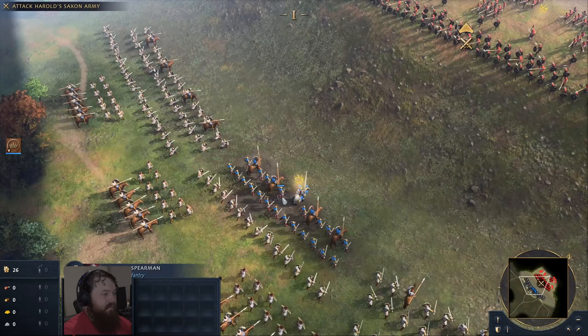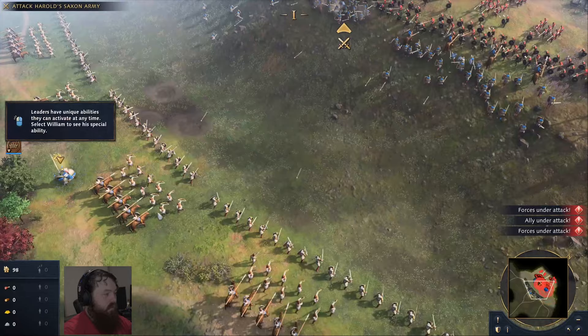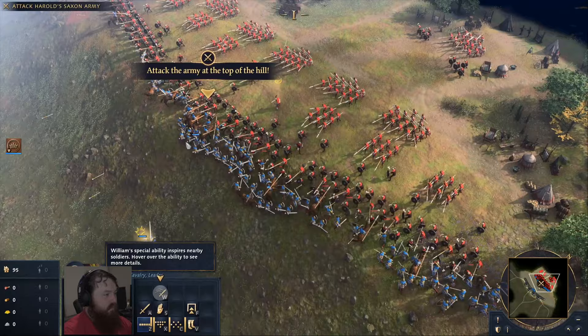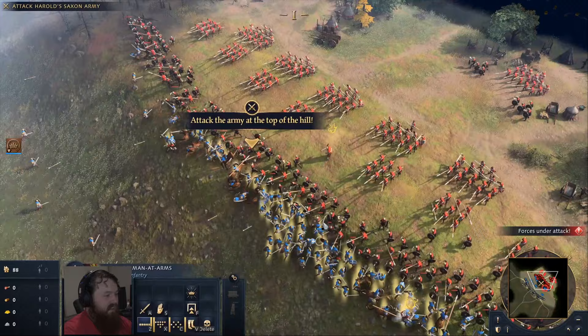Alright, we're just attacking the army — I assume I don't want my leader to die. I want access to my archers. The units just have abilities. As one man fell, another took his place — are these guys even taking damage? The shield wall made for a near impenetrable barrier. Realizing his army could not break the shield wall, William called for a retreat.